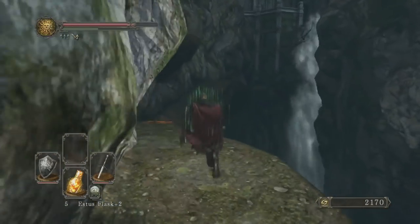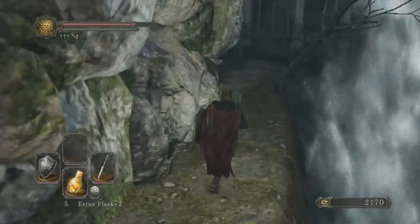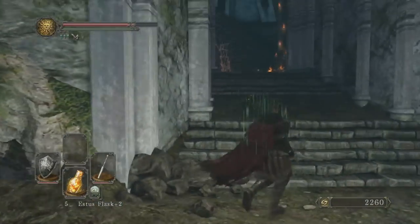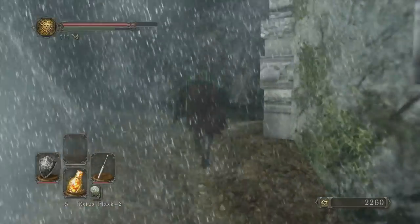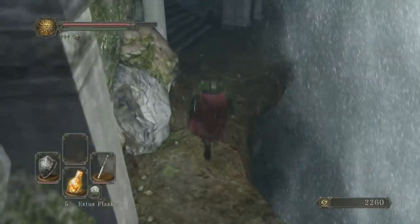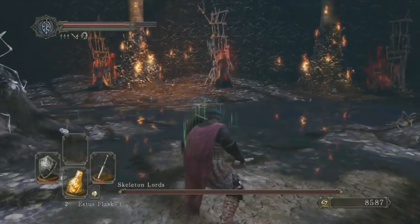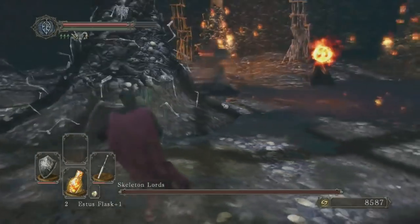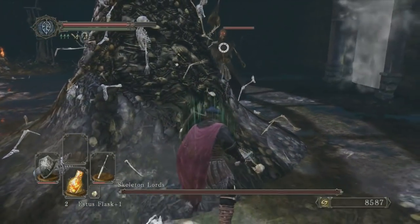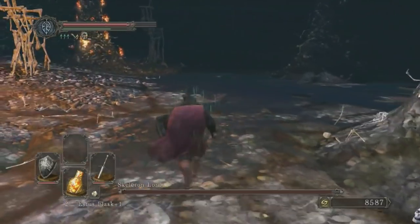Just to segue into some clips of the Skeleton Lords — once you kill a Skeleton Lord, a bunch of adds do pop up. The best strategy is to kill one Skeleton Lord, kill all the little Skeletons that pop up, then move to the next. This fight is all about patience. Use the pillars you see here to your advantage. The most devastating attacks are the Fireballs, so use the pillars, crowd them around the pillars, go in for a couple of hits, then run back to another pillar and stay out of melee range.